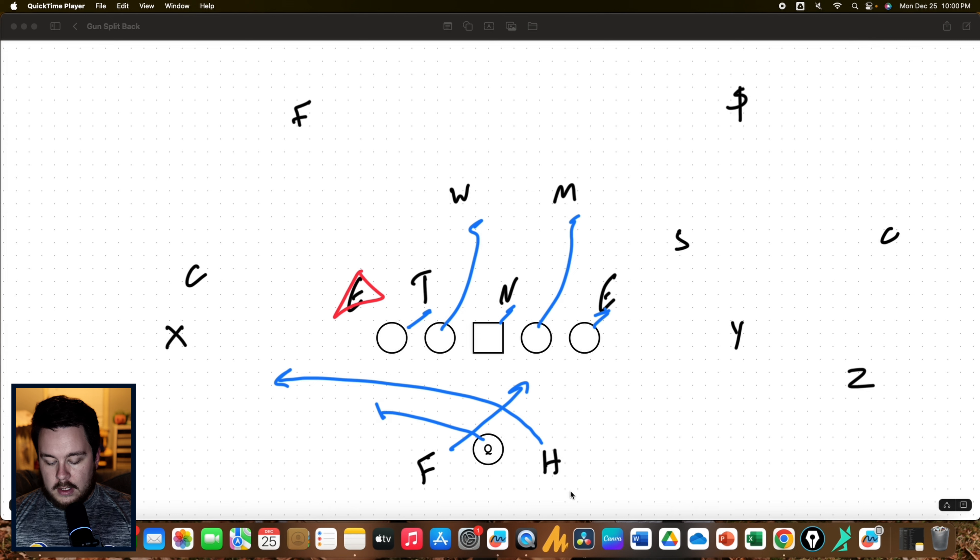Now one thing I see a lot is the quarterback is not a running threat on this play. If the quarterback gets what would normally be a pull read, he just throws the flat to the H. But for me, the best way to do it is to make this a triple option play where the quarterback is also a running threat. That's why I picked running this to the single side — because we have a quarterback player that we can read.